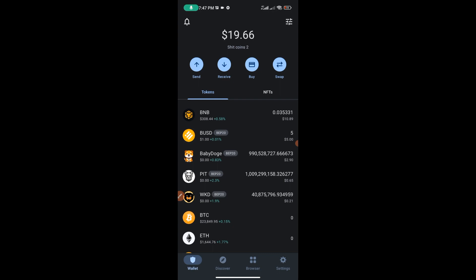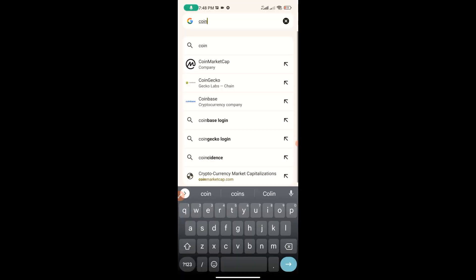Now that we've funded our wallet and have funds to get the token, I want to head over to a website that will help you confirm the exact token. When a token comes out and is doing well, people try to copy those tokens — if you end up swapping the wrong token you are going to lose your funds. So you want to be sure you're safe and buying the right token. To verify, you're going to head over to Google Chrome and type in CoinMarketCap.